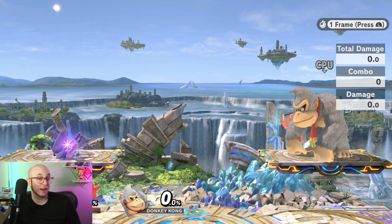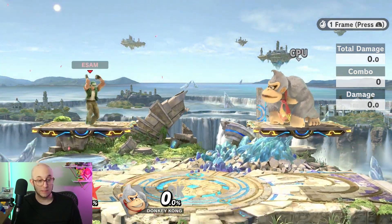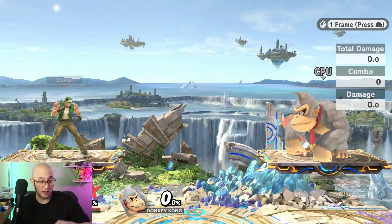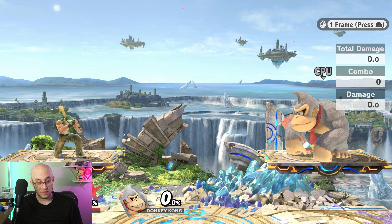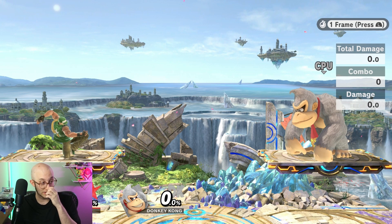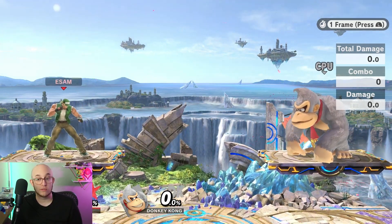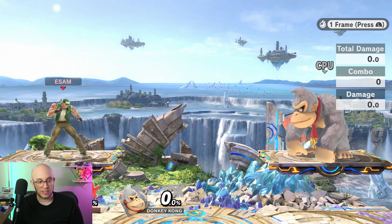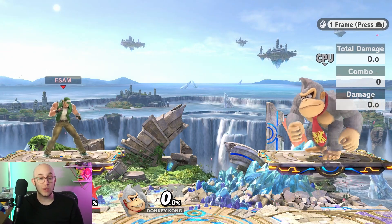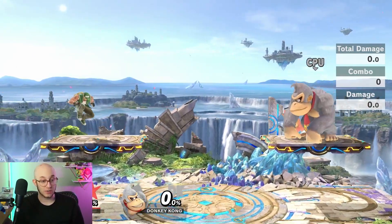So if you wait 11 frames after the initial two-frame window, that's when you can fast fall. And I'm pretty sure that's the same input for the Nair technically — counting it out, nine frames and then tap Nair at eleven. So it's the same amount of frames. I think maybe the aerial comes out one frame earlier because you can buffer it. But still, it is a large window where you can't fast fall or do your aerials — very unlike other characters.